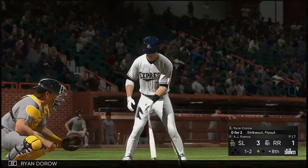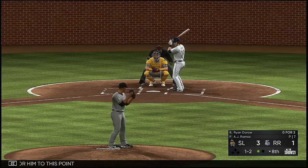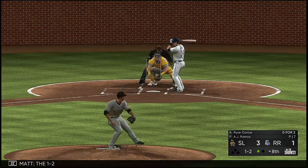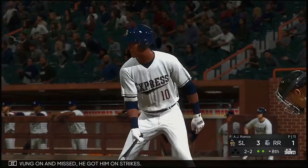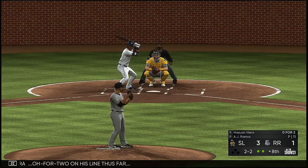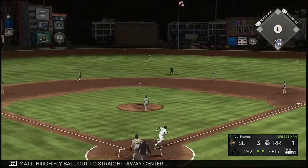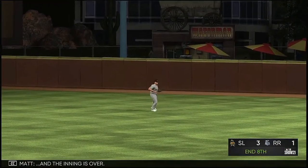Up next: Ryan Dorough — the second at-bat for him to this point. On the 1-2, swung on and missed — he got him on strikes. Next to hit is Eswar Vieira, 0 for 2 on his line so far. High fly ball to straight away center — Trout has a read on it, and the inning is over.